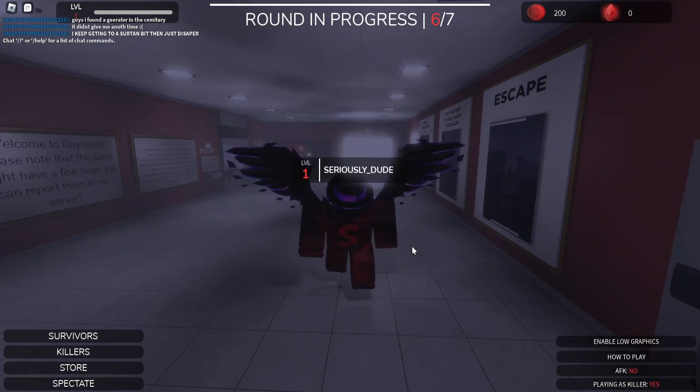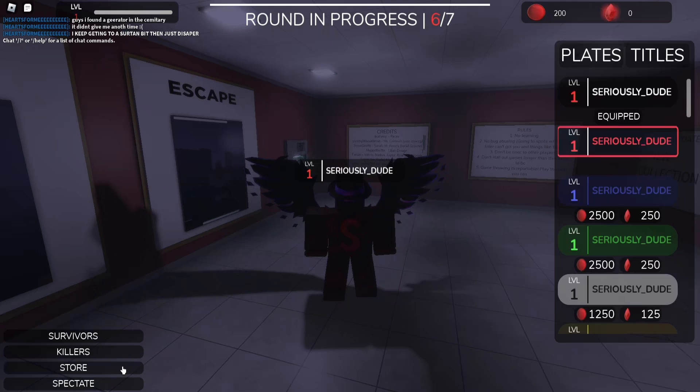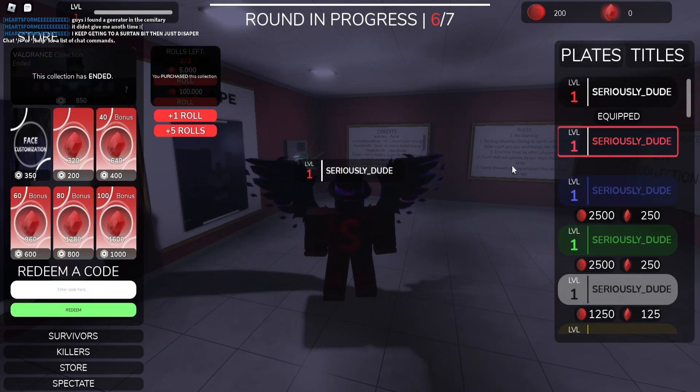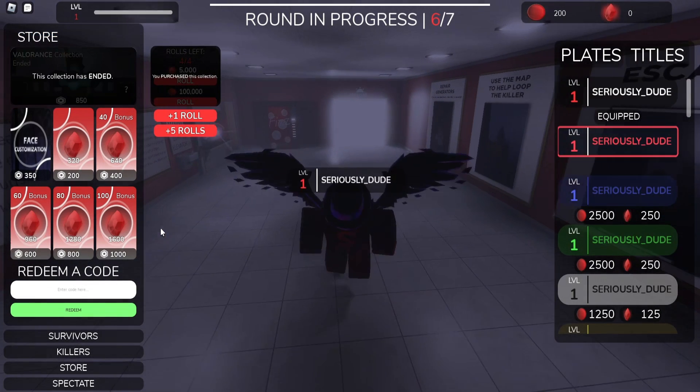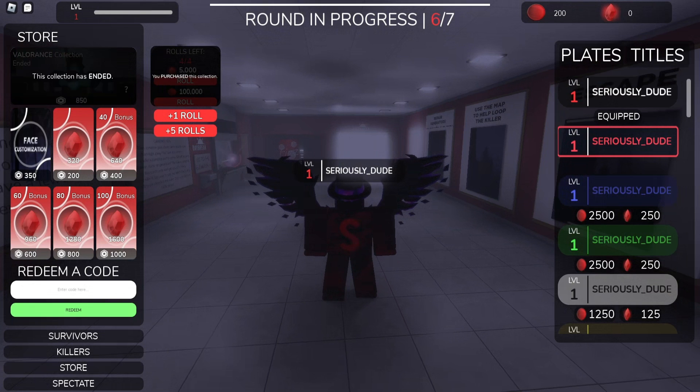To actually redeem the codes in Daybreak, you need to go to the bottom left of your screen. You'll see Survivors, Killers, Store, and Spectate. Go ahead and click on the Store button, and it will bring up everything on your screen. Then on the bottom left you'll see 'Redeem Code' with a big green button next to it.